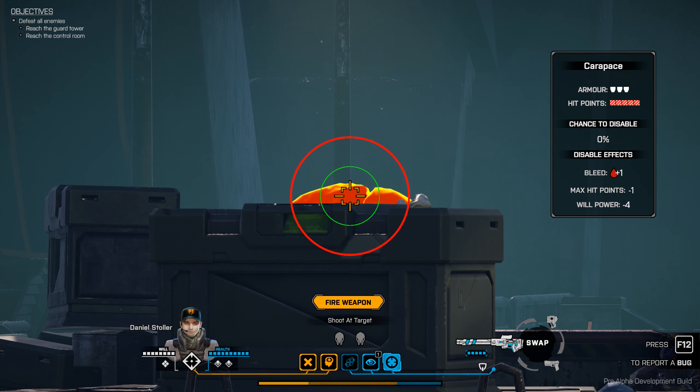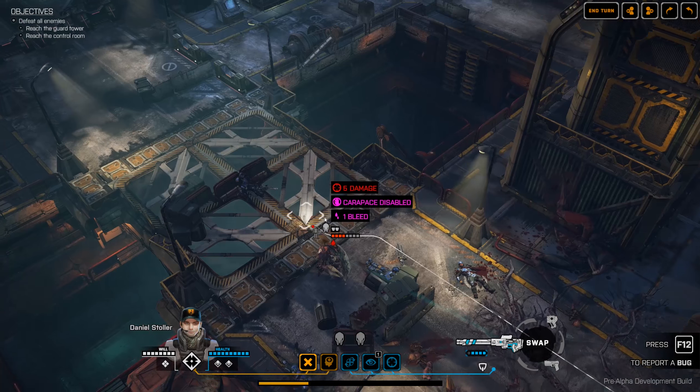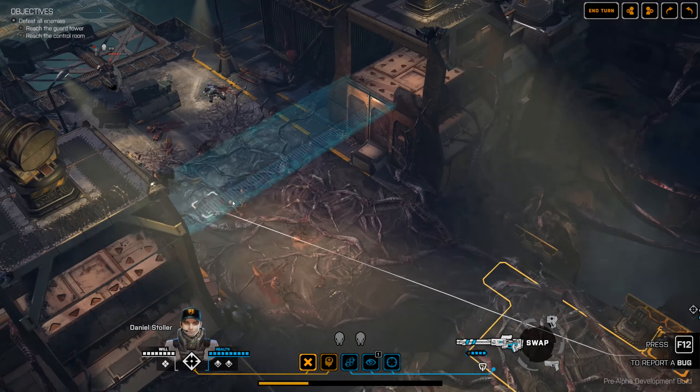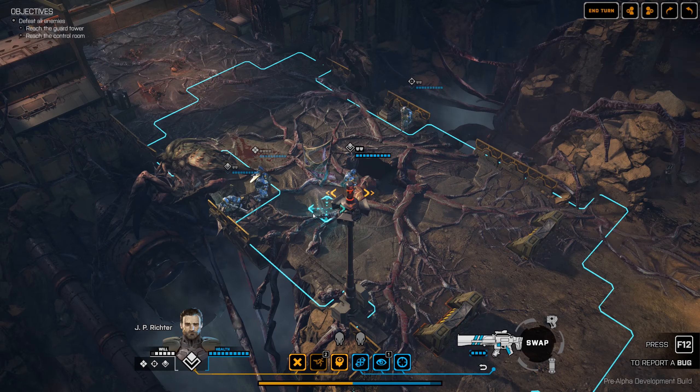This chance is not super high because you are guaranteed to hit somewhere inside the red circle, and you have a 25% chance to hit inside the green circle. There we actually hit him — we did five damage, now he's bleeding and his carapace is disabled. We can also see a small model here which indicates what kind of damage he took and to what body parts exactly.